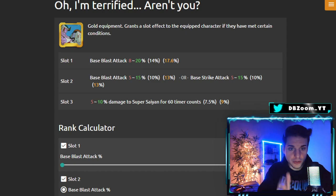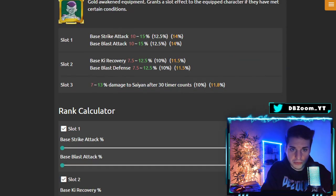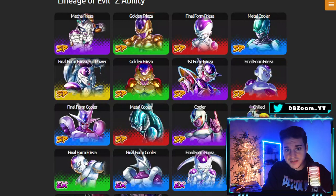There's also a brand new equipment specifically for Lineage of Evil. It's not the best because I don't like the thresholds, but it's easy to farm — base blast attack up to 20% is great, and you get to choose base blast attack or track attack up to 15% on the second slot. The third slot is a 10% boost but only for 60 timer counts, which is too much of a threshold for me. There's another equipment here as well as an awakened silver equipment that buffs ultimate damage specifically for Frieza characters.